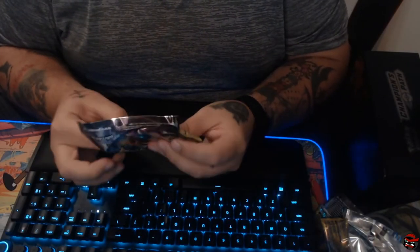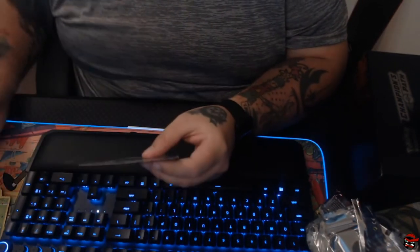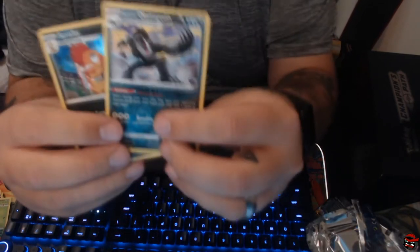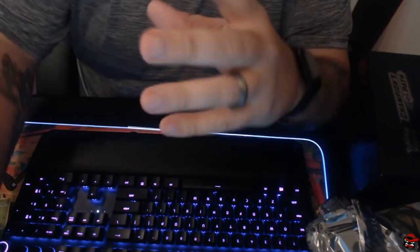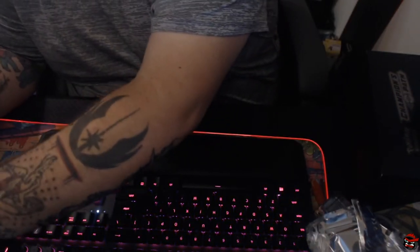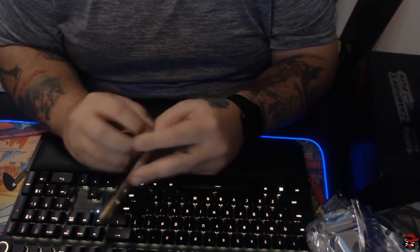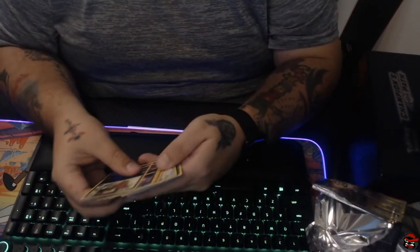How are you guys doing today? Have you guys opened up any Champions Path? Going in with another one of our usuals — Scrafty and Obstagoon. I can guarantee any time you open up a pack of these or an ETB, you're going to get a Scrafty, an Obstagoon, a Marnie, a Champ. Here's hoping we can get something a little bit better.